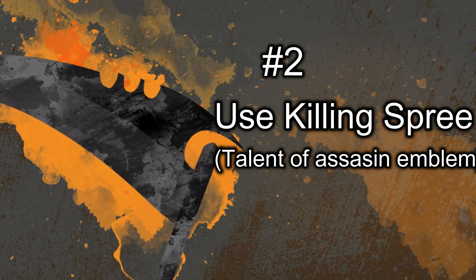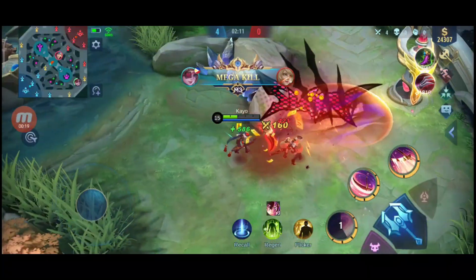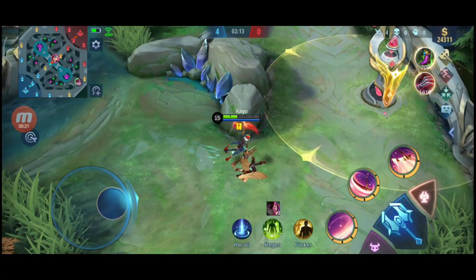Number 2: Use Killing Spree. I know that this is actually not a part of lifesteal, but some people were asking for this so I decided to include it. Killing Spree is a talent of the assassin emblem where you will regenerate 12% of your max HP every time you successfully kill an enemy. This means you can regenerate a total of 60% HP if you manage to do a savage. This is one of the reasons how I managed to win fights even when outnumbered.